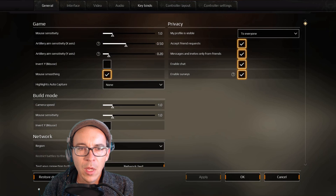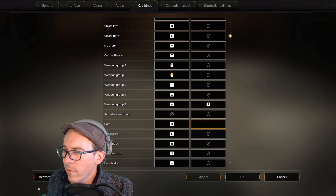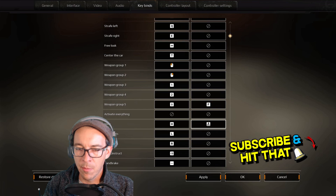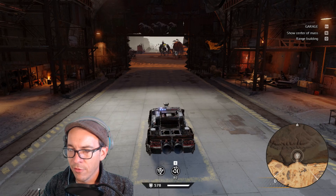First, we need to allocate a secondary key bind for the horn. Go to Settings, then Key Binds, scroll down and find the horn secondary key bind. It says to use one of the buttons on the number pad — we're going to go Page Up, Number Eight. Hit Apply. It says turn off NumLock while in match, and that's fine.